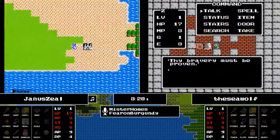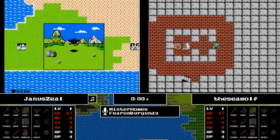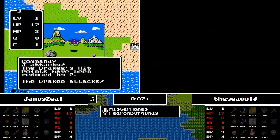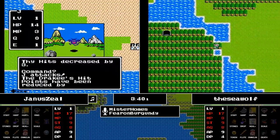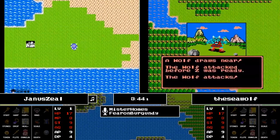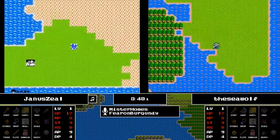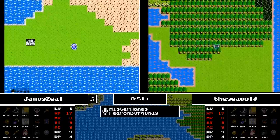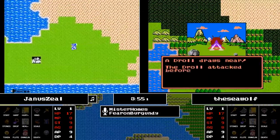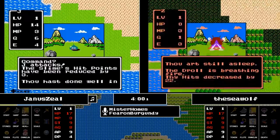Another cave off to the north for the Seawolf — it is the Staff of Rain cave. Our runners will be looking for a Silver Harp to trade in to that old man and receive the Staff of Rain, one of the three items needed to acquire the Rainbow Drop to get to Charlock Castle. Janus finally runs into one of those Drakes, which he handily takes down — just one experience away from the next level.